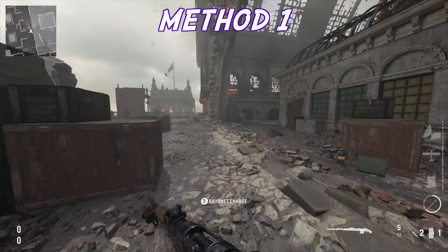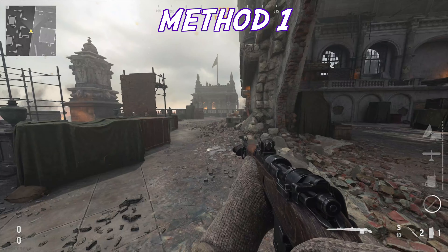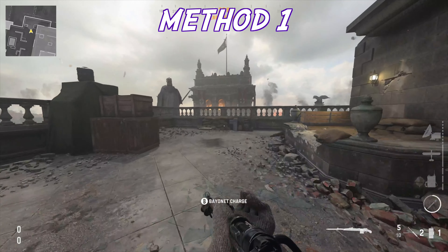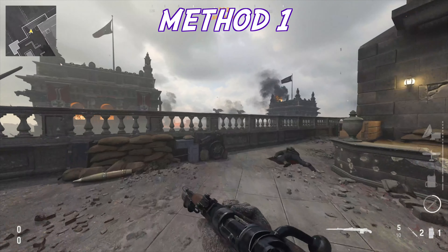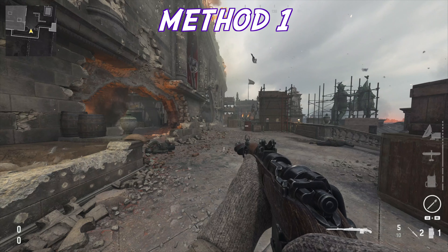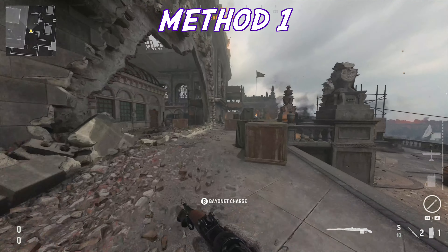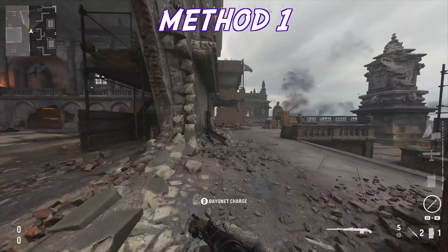For the first method, if you don't want to use stims, you're going to have to wait for your attack sprint to charge. Right here I was just attack sprinting and when I try to attack sprint again it's not ready, so you just have to wait a little bit longer. Now that your attack sprint is charged, what you want to do is sprint normally — not the attack sprint, just the normal sprint.